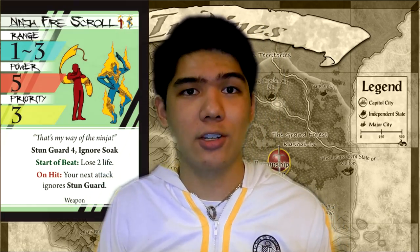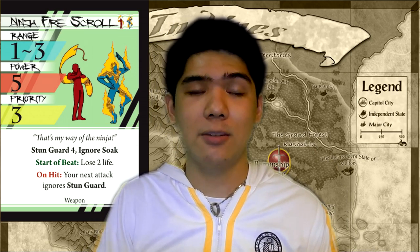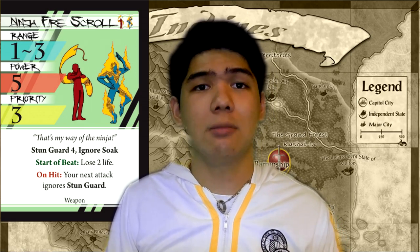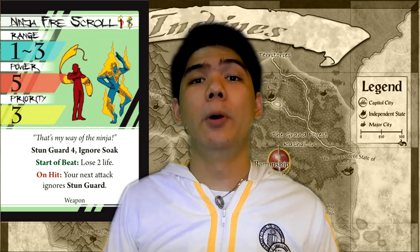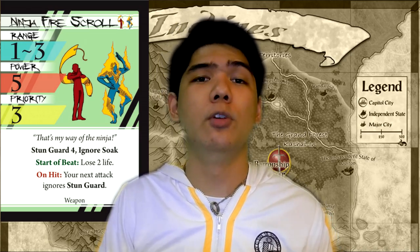Let's start off with Ninja Fire Scroll. The on-hit effect allows you to ignore the opponent's stun guard knife speed. This makes it really good on characters who don't have a lot of power or characters who repeatedly want to stun their opponents. It's good against opponents who have lots of stun guard — that means juggernauts — and opponents who don't want to be stunned because of other things, like their unique ability or certain moves that they have.